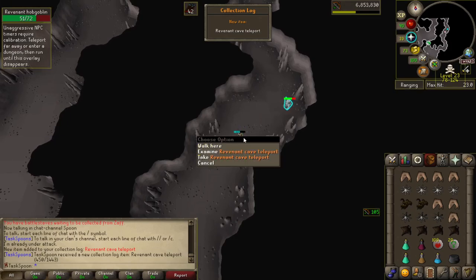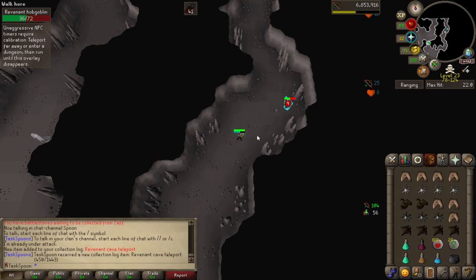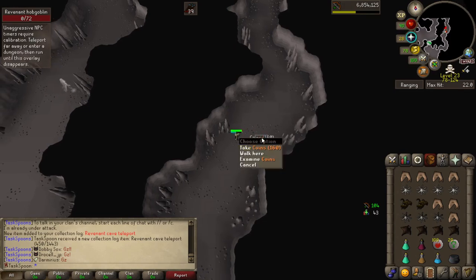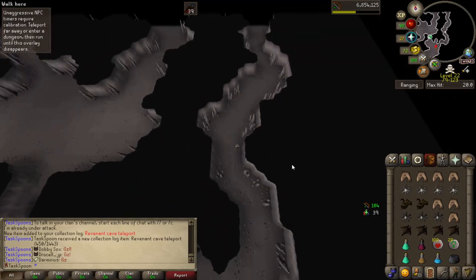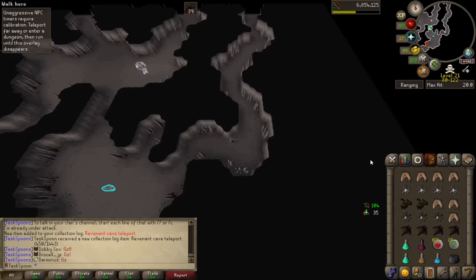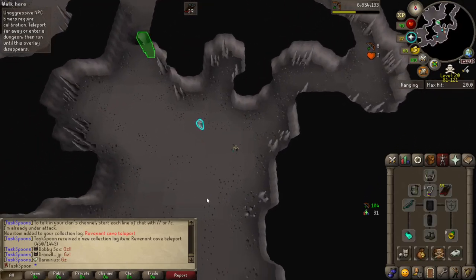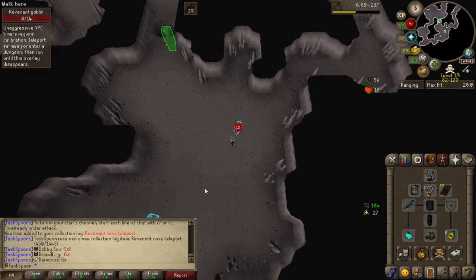I came up here to kill some of these hobgoblins, and I actually got it! Nice, I can leave this hellhole. I was wondering why my game lagged — it usually lags when I get the collection log. Turns out I had the Rev Caves ignored from Leagues when I was doing Wilderness Slayer and didn't want to pick up all the Rev Cave Teleports. But hey, cool — we're done. Let's go get a new task.